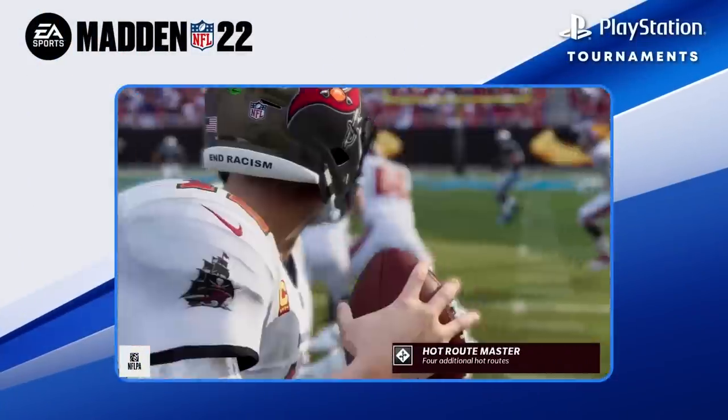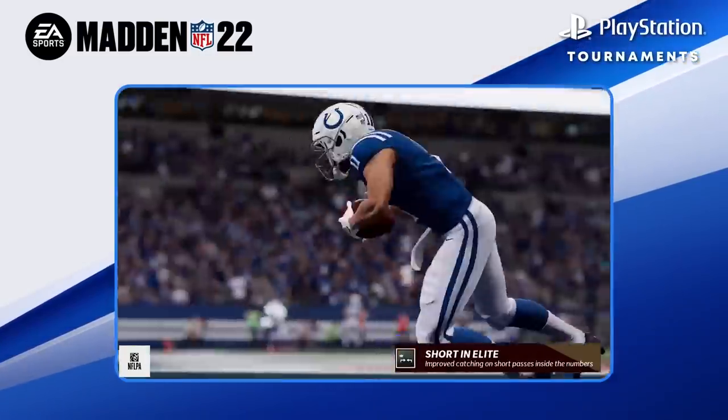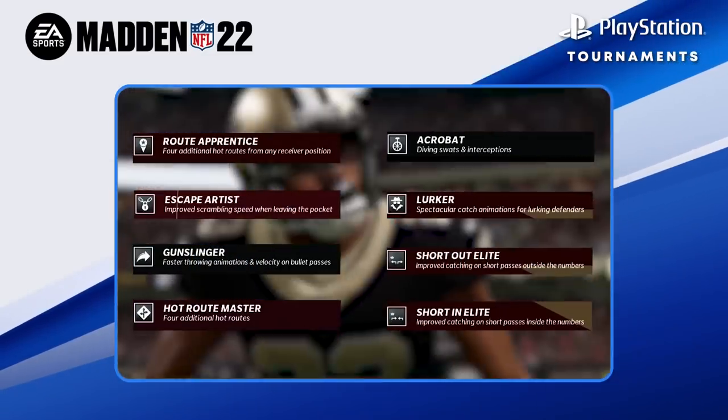Other abilities I like to target are Gunslinger, Safety Lead, Escape Artist, Route Apprentice Short or Mid In Elite, Short or Mid Out Elite, Lurker, and Acrobat.